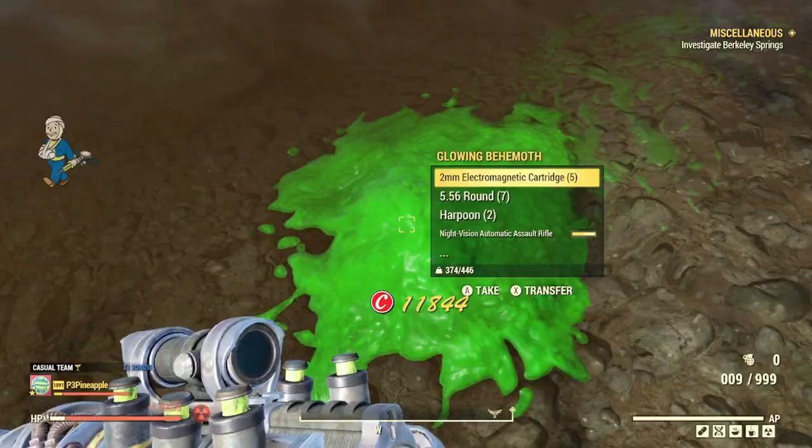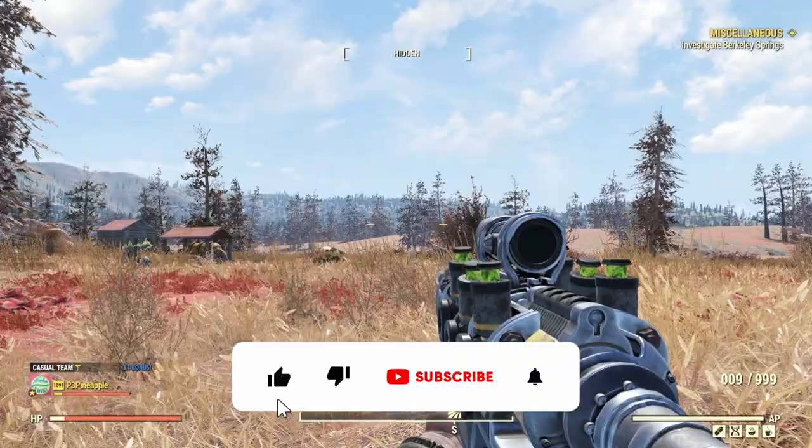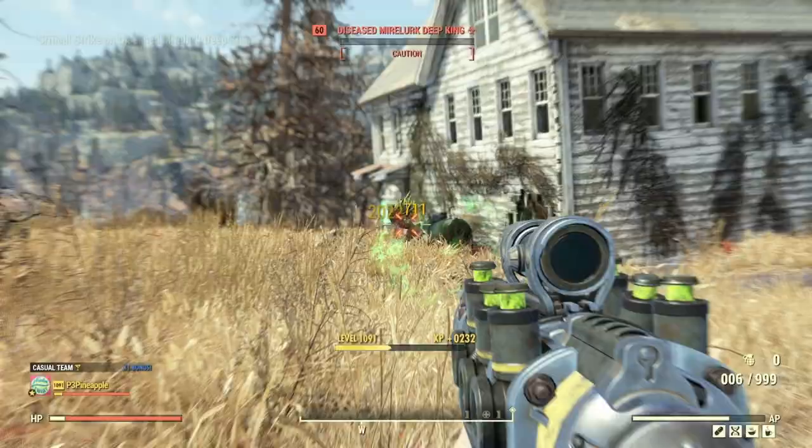Let's move on to our next test subject, which is going to be the Mirelurk Queen down at the Cranberry Bog. We're down at the Sunrise Field. We've got a few Mirelurks here that we need to take care of first. Let's take out this Mirelurk — only two shots and he was gone. You gotta love that.